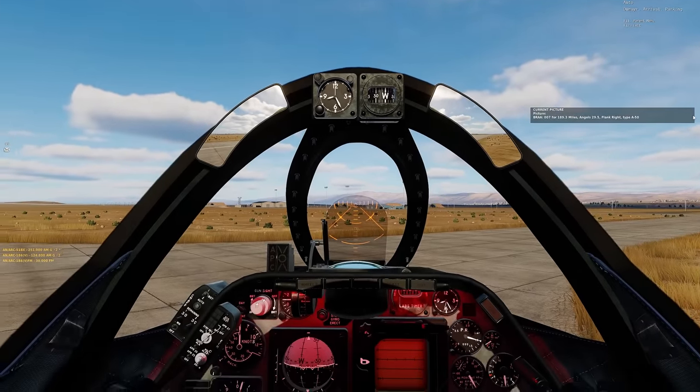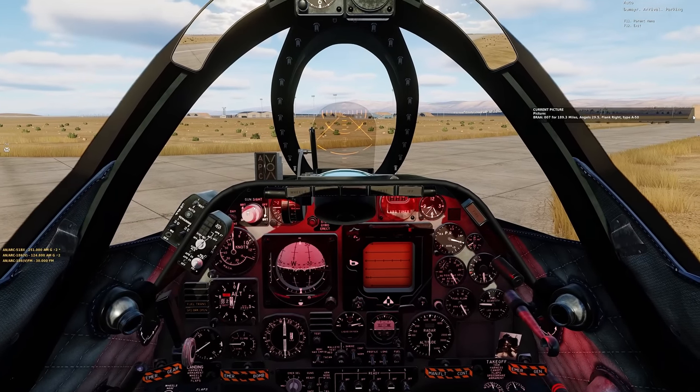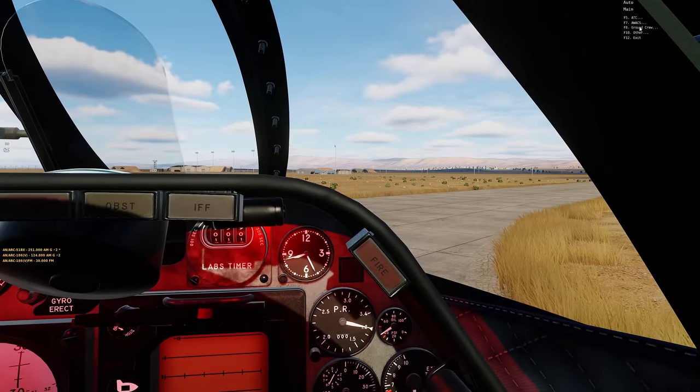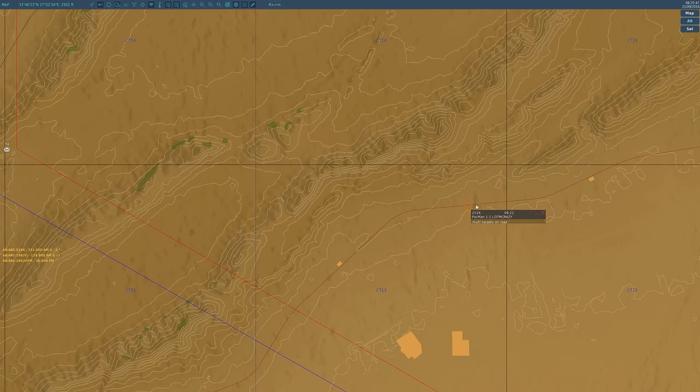What we'll do now is rearm, refuel, and repair, because we did take a little damage. I want to make sure we're in a fresh aircraft. We'll go back out there — I already marked on the map where those targets were, so we'll make sure we get to that general area.